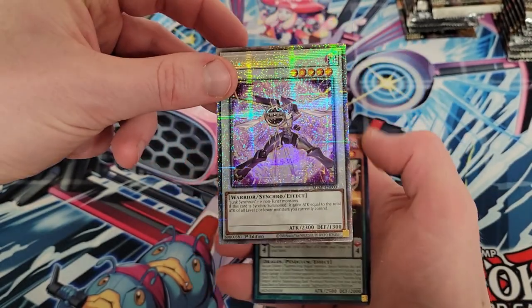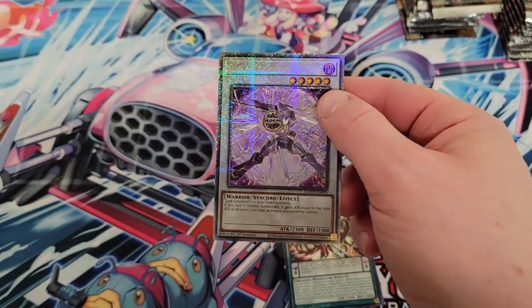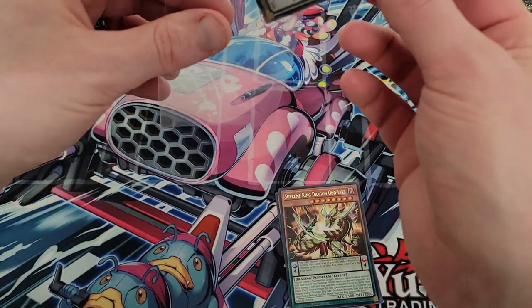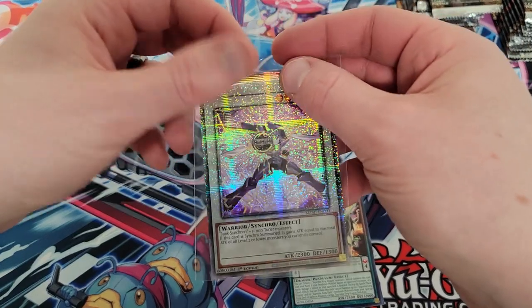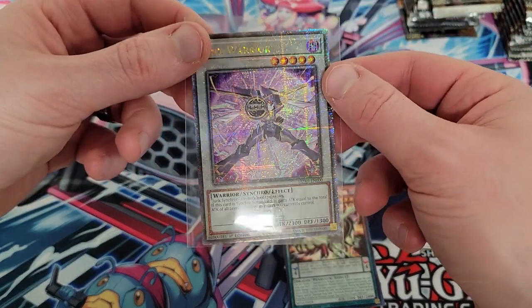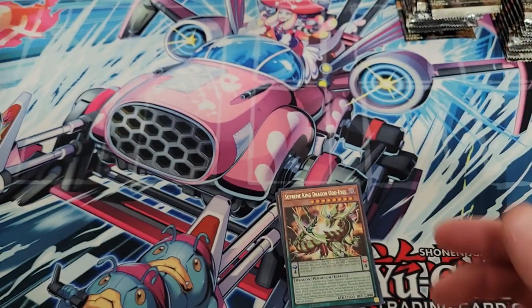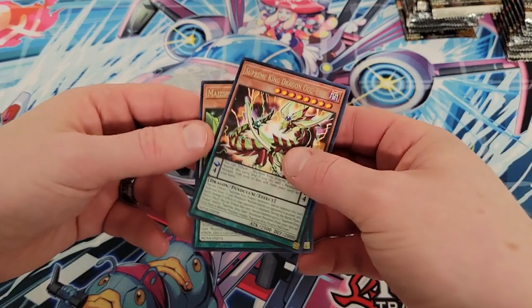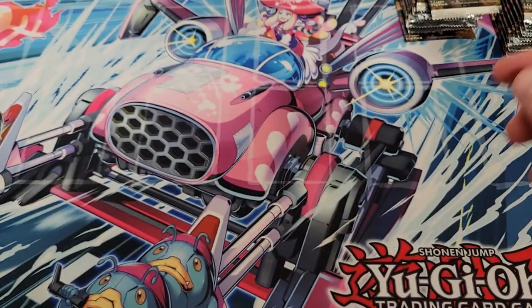Let's sleeve this bad boy up and put it off to the side. We've already got a hit in the box. I'm going to keep this card, I won't sell it, but that's awesome. You can get a quarter century secret rare inside the box as well as collector rares, so two more rares to go.